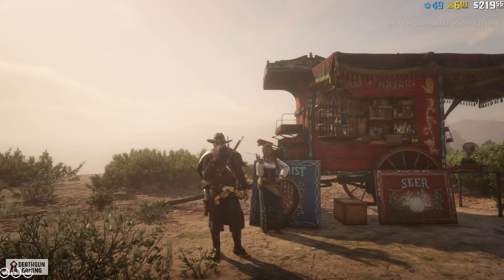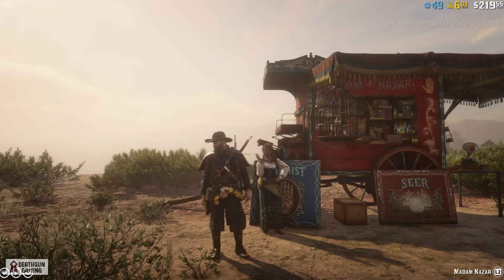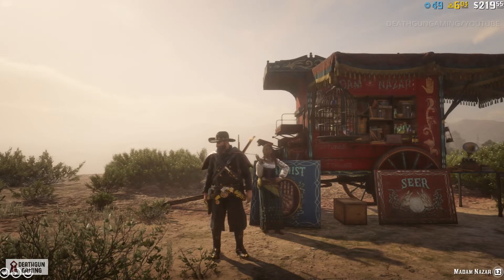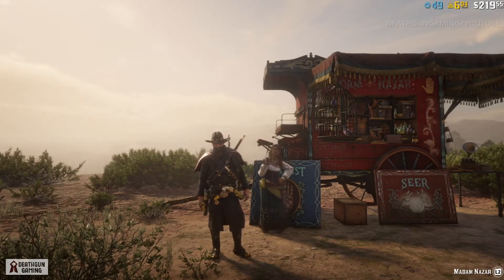Now that we've checked out how the rings look, you might have an idea of which one you want to buy. For this there are some requirements that you're going to have to meet. To buy the actual rings, you're going to have to come to Madame Nazar. As you know, she changes places so make sure you find her location.